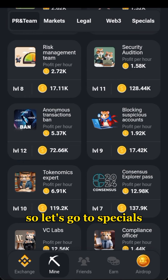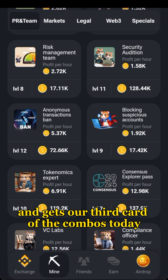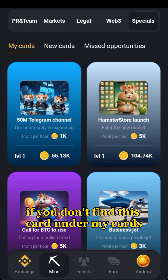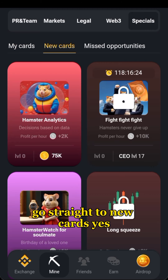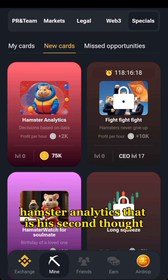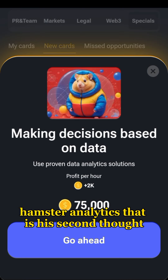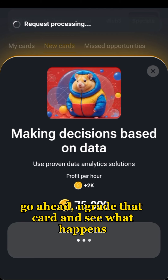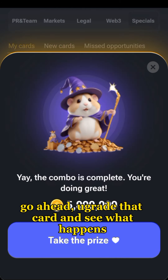Now let's go to Specials to get our third card of the combo today. If you don't find this card under My Cards, go straight to New Cards. You will find Hamster Analytics there. Hamster Analytics is the third card we're upgrading for the combo today. Go ahead and upgrade that card.